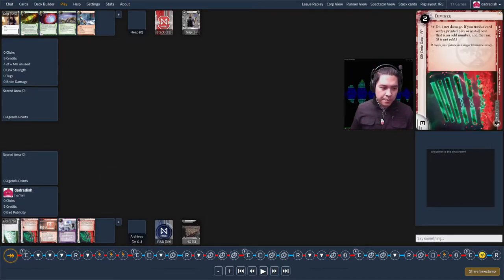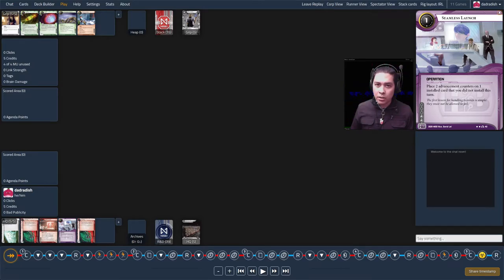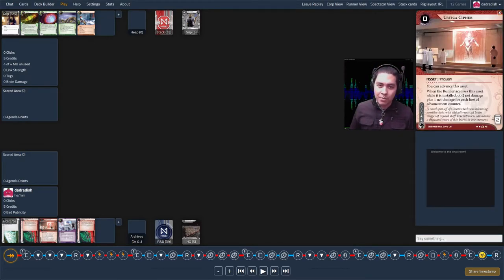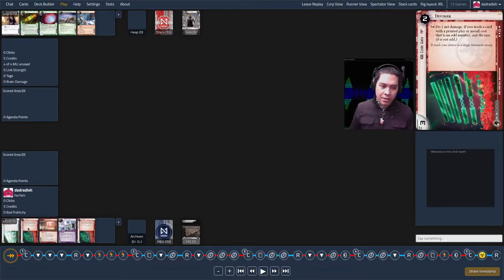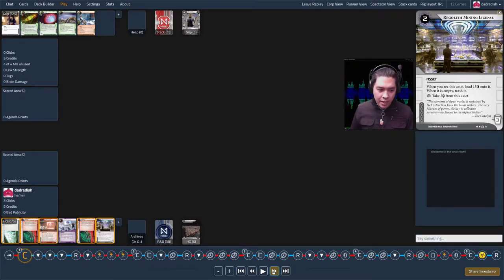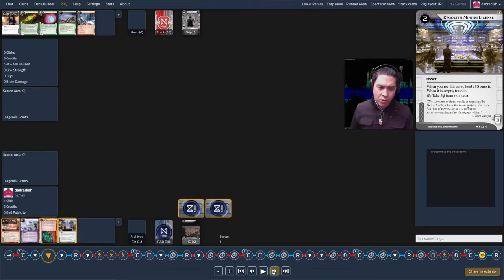How do I feel about this hand? I have some ice: Palisade, two Diviners, Urtica Cipher — which is fun to have in the opening — and Seamless Launch, which is great. Seamless Launch can either make Urtica more threatening quickly, or help me out if I get an agenda. The clear missing thing is an economy card, but I like that there's ice already. I keep, then draw a Regolith Mining License on the uphold. My opening play is install ice on HQ, install over a new server, and get Regolith in there.